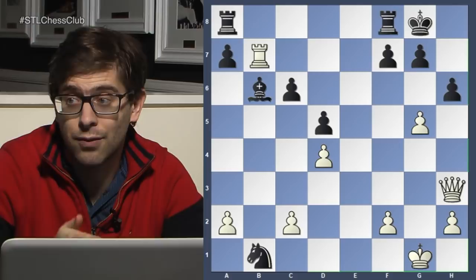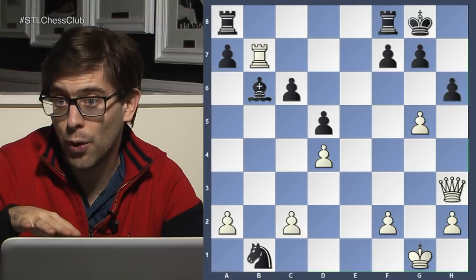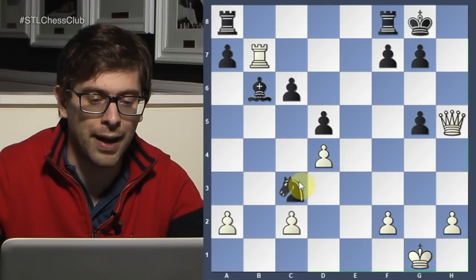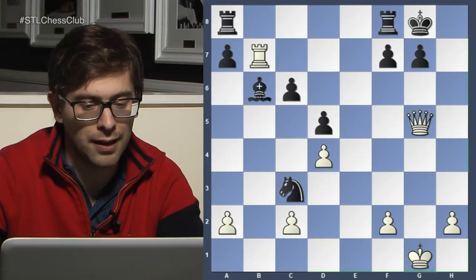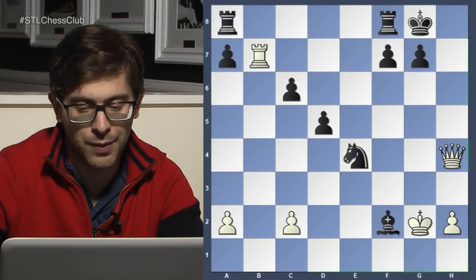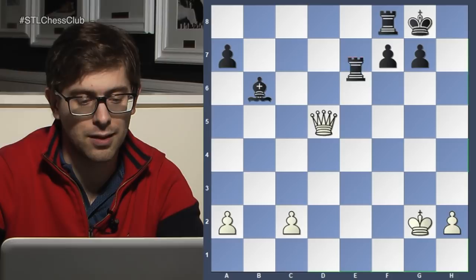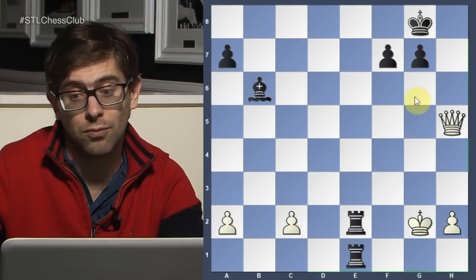Even though this position is hopeless for white, this g5 idea still deserves lots of credit — because if you're lost, still try, still try to confuse your opponent. The best way to confuse your opponent is to attack his king. H takes, queen h5, knight c3 — very good, the knight is heading back to e4, which will be a very safe spot. Takes, knight e4, h4, takes, bishop takes. And it's basically totally lost here. Queen d7, knight c5 — now everything is falling, and white resigned for a good reason because this is just totally lost.